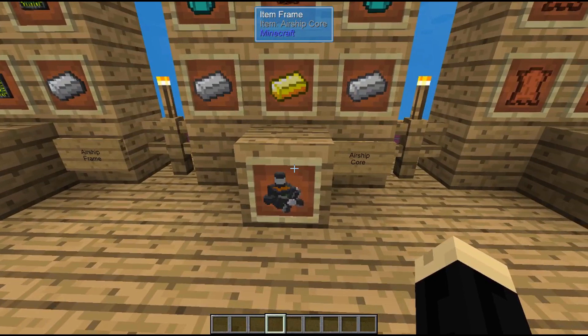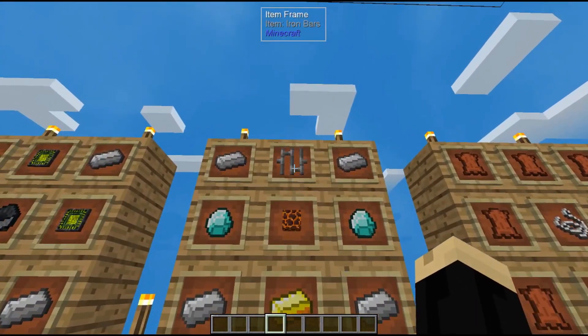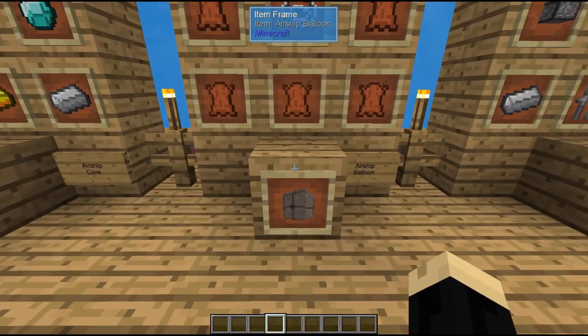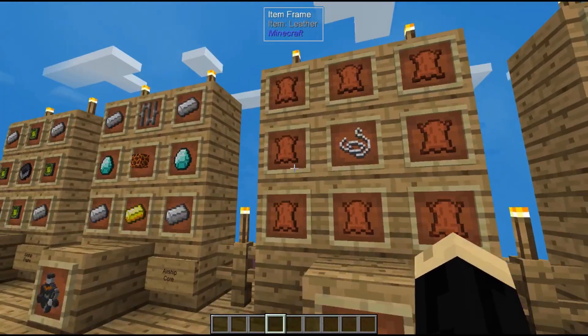Next we're going to need an Airship Core, which is four iron ingots, one iron bars, two diamonds, a magma block, and a gold ingot. We'll also need an Airship Balloon, which is one string surrounded by eight leather.